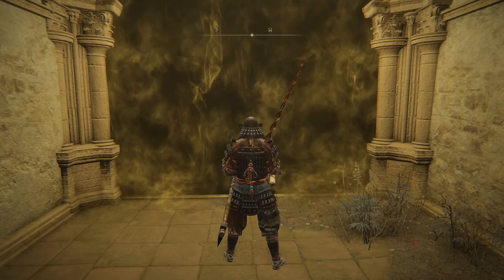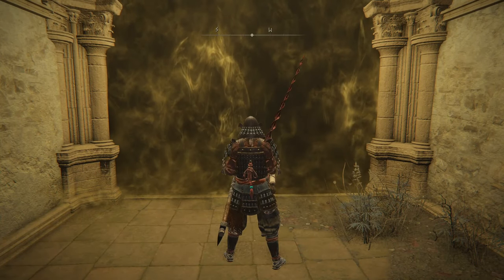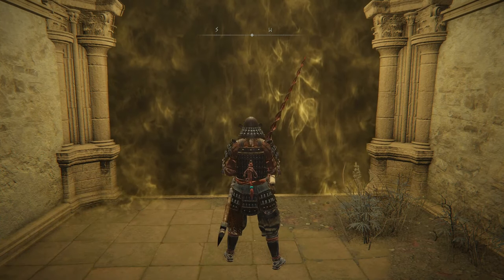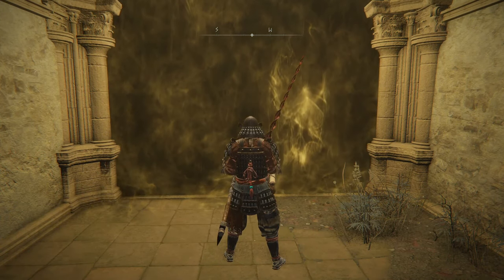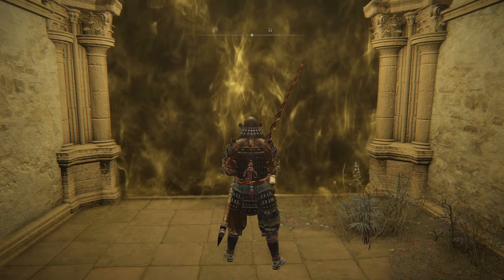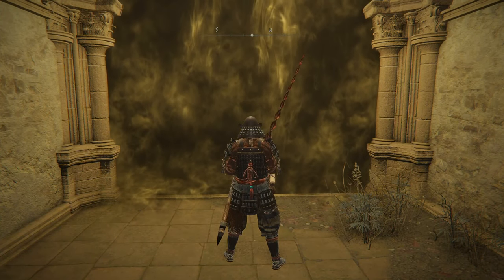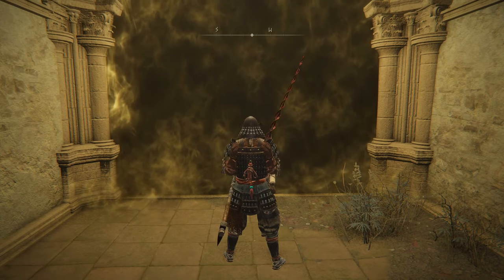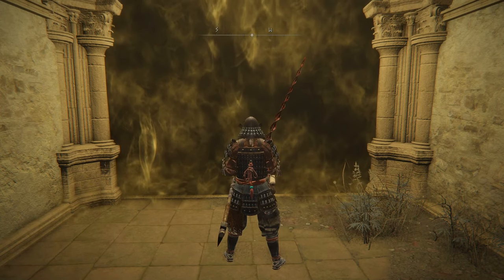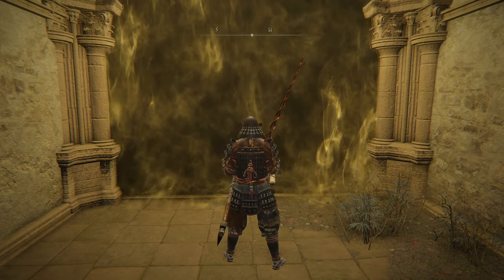Ladies and gentlemen, welcome to my Malenia tutorial. In this video, I'll be showing you how to deal with Waterfowl Dance from multiple distances, a spirit clone attack, and basically every other attack. I'll also be going in-depth about Phase 1, Phase 2, the differences between them, and how to deal with some of the mechanics inside of them. I won't be using Bloodhound Step, Pots, Summons, or anything else to try and get through moves like Waterfowl. I'll just be rolling. I hope this video helps.